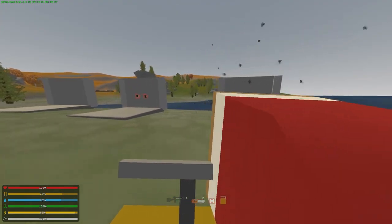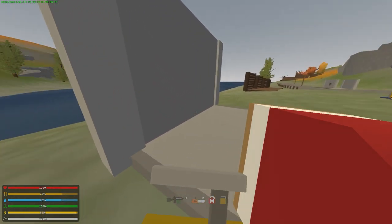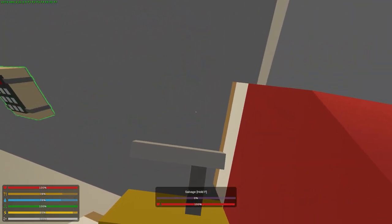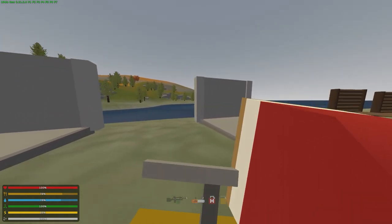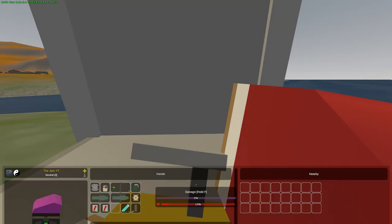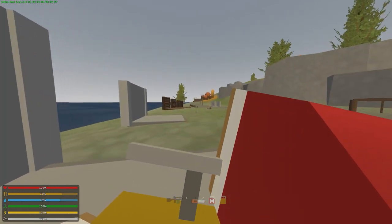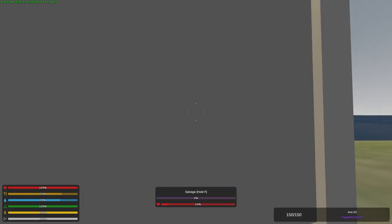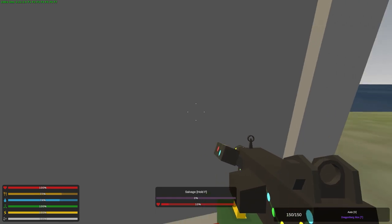A metal wall — it's not gonna go through it, so we're gonna need two charges on a metal wall. Let's check what this one was at: it got it down to 55%, so that's 45% damage. Two charges aren't taking out a metal wall, so it looks like it takes three charges per metal wall. If you're destroying a base with metal walls, make sure you have a dragon fang with you to finish off that last 10%.